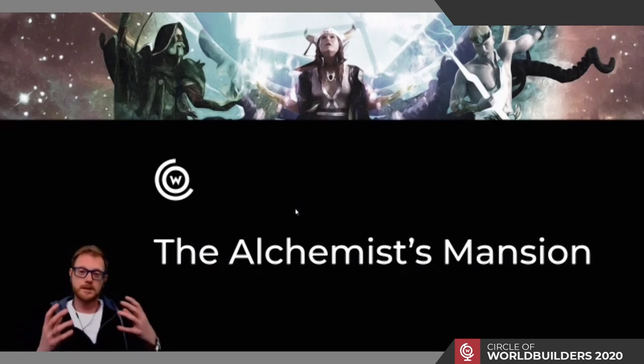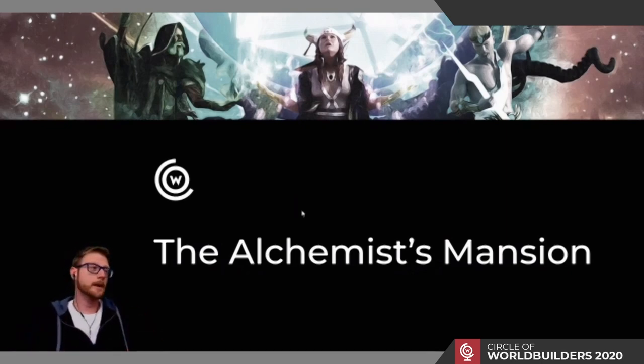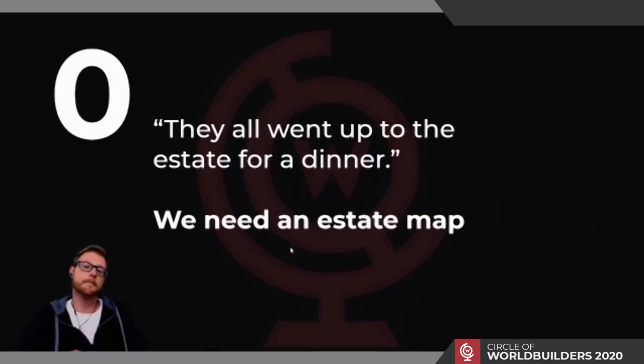We're going to take that concept and build the alchemist's mansion. The first thing I usually do is look at what I'm going to do and how I want to set that scene — designing the map prerequisites. What do I need? What's the source of inspiration? Leading up to that decision was that when the party returns from the vampire encounter, they come back to the village and realize the alchemist and some influential people of town have left to the mansion for a dinner. That definitely means we need an estate map.